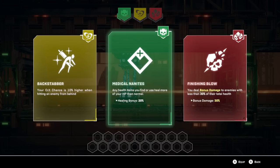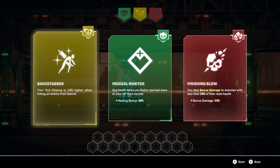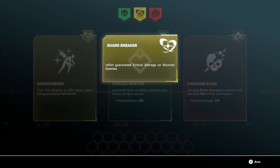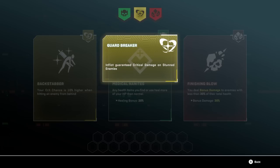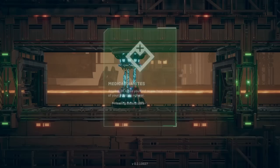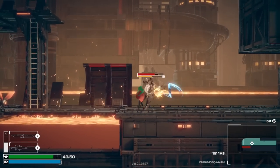So any health items you find heal more — that's good. Deal bonus damage to enemies with less than 30% of their total life. Or crit chances higher against enemies from behind. The other thing is we've got three perks up here that we can work towards: Vampire — rapidly defeating enemies causes a small amount of HP to regenerate — inflict guaranteed critical damage on stunned enemies, and extra damage for five seconds after defeating two enemies. I think I'm going to go for the medical nanites.